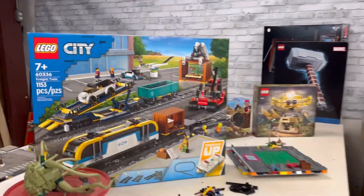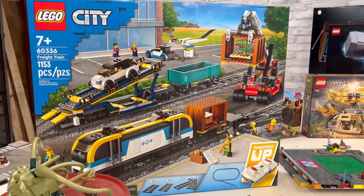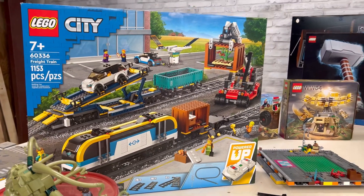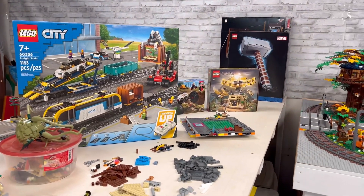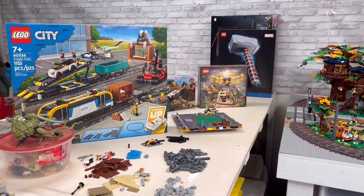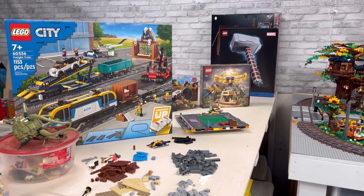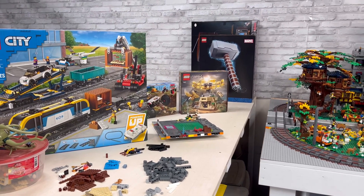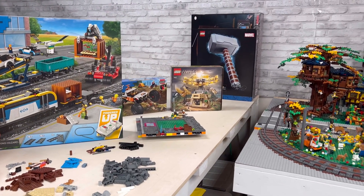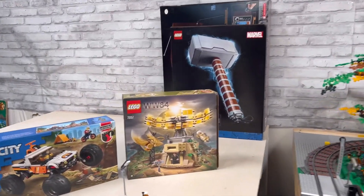I'm starting this side with the freight train, so I'm going to get the freight train laid out on the table and then figure out where my roads are going to go. That way I'll have a better idea of where I can place all my buildings. That's a helpful tip for anybody starting a Lego City or thinking about putting a train in: do the train layout first, then the roads, and then you'll know where you can put your buildings. I learned that the hard way.